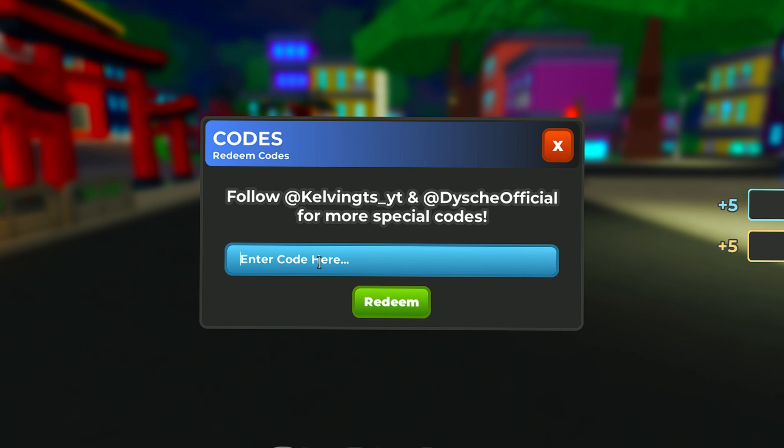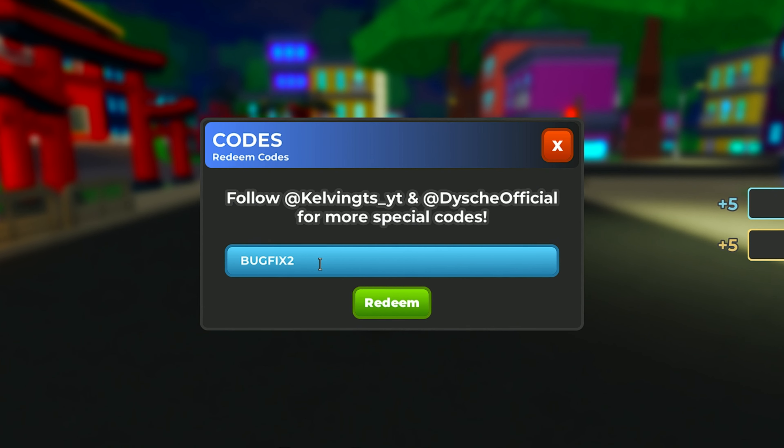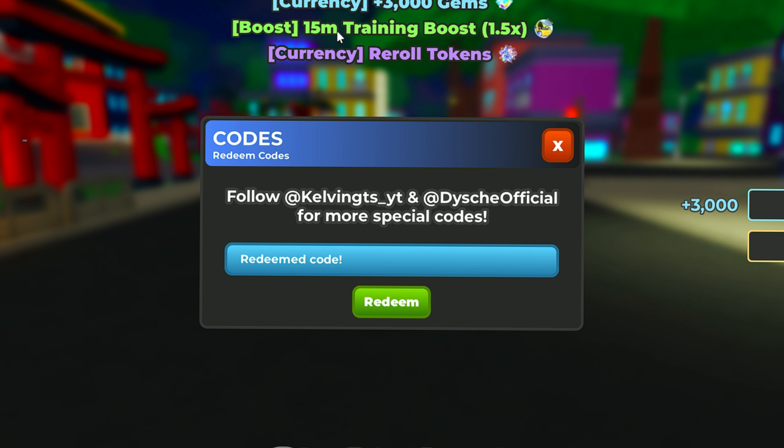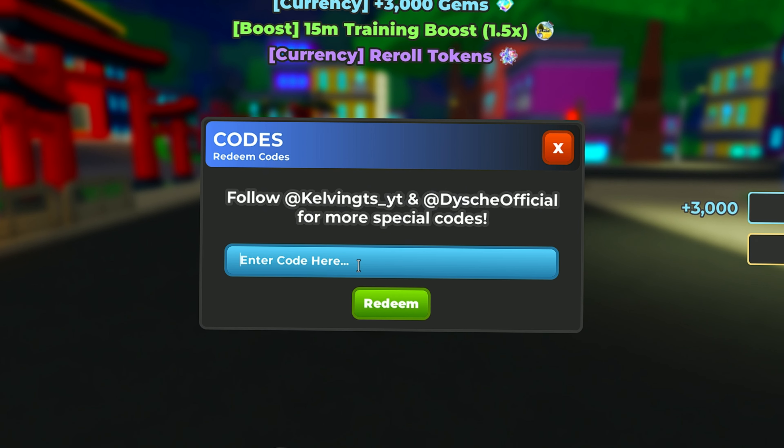The fourth code is 'bugfix2'. This code also gives you 3000 gems, a training boost for 15 minutes, and a reload token.